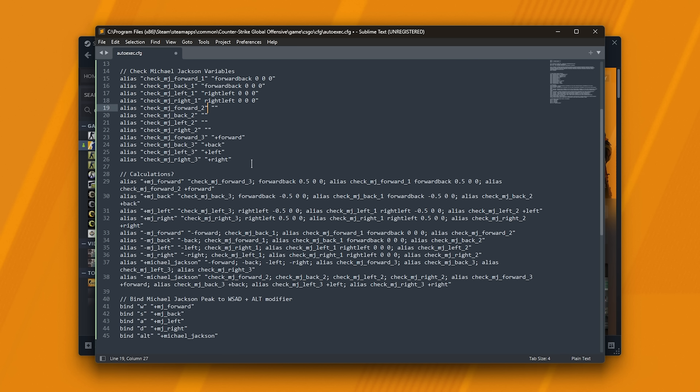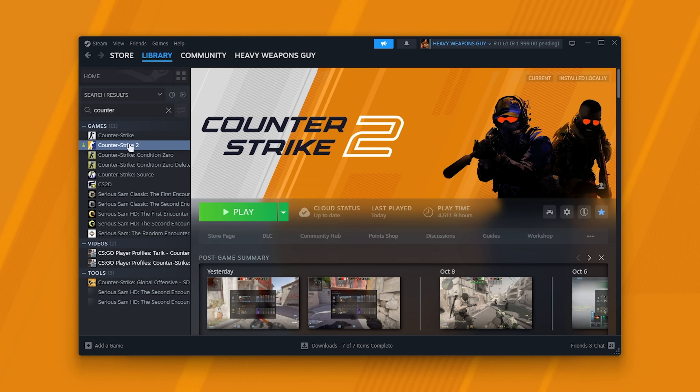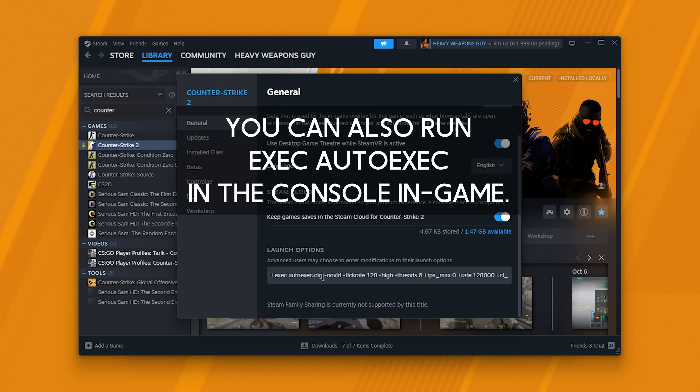Once you've pasted in this bit of text into the autoexec file, save it and close it. Then in Steam, right-click CS2, click Properties, and scrolling down, make sure you have +exec autoexec.cfg here, with spaces before and after it if there are other commands here.